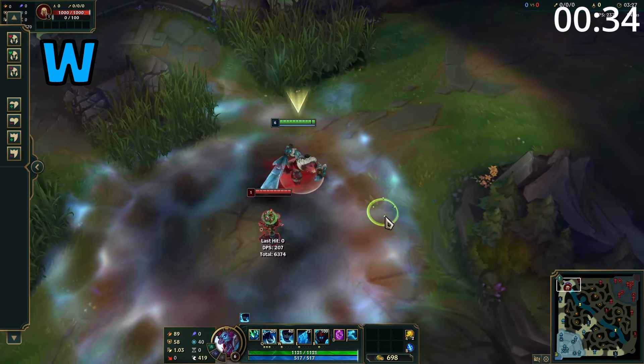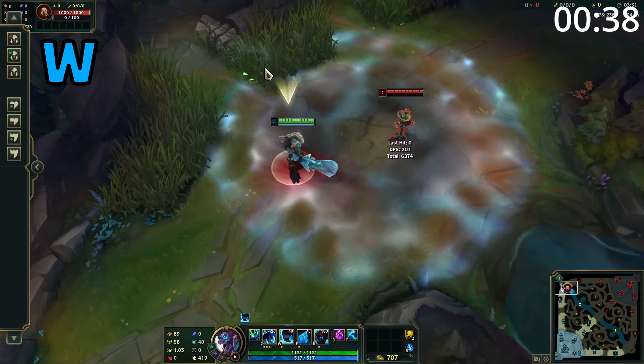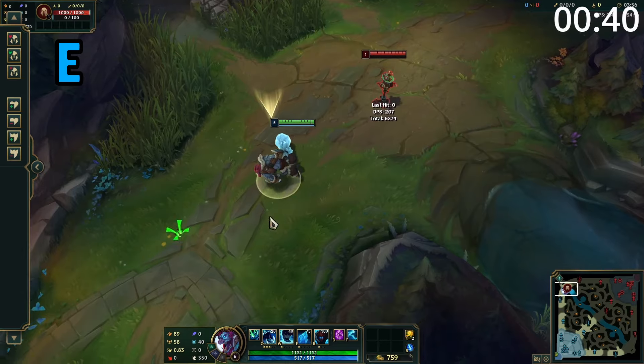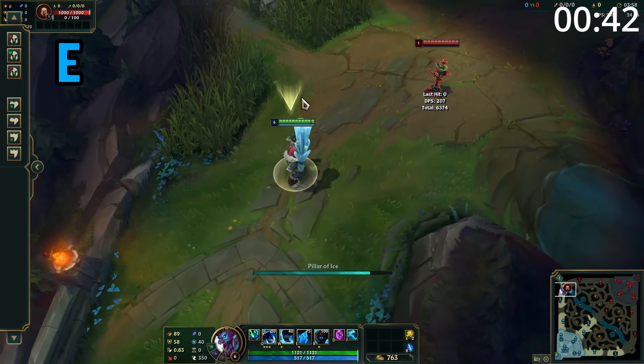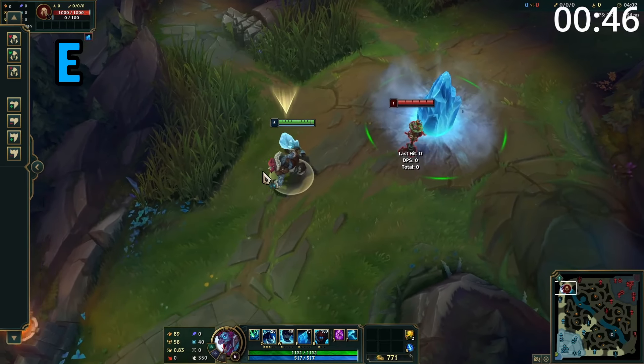Trundle's W places a large circle on the floor for 8 seconds. While he's within this area, he gains bonus attack speed, bonus move speed, and 25% increased healing. Trundle's E creates a pillar of ice in a circle on the floor. Enemies hit by the center are knocked back, and the pillar acts as terrain and slows nearby enemies.